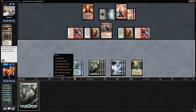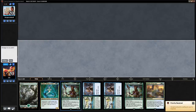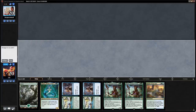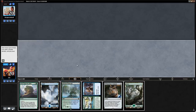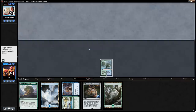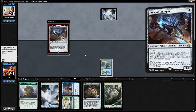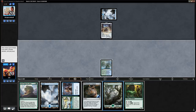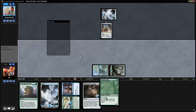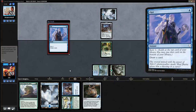On to the next matchup — game one on the play. We mull a single-land hand with too many expensive cards. New hand we'll keep. We play Sanctum and pass, holding Compass. Opponent plays island into Hope of Ghirapur — mono-blue flyers. Elfhame Druid is a nice draw, letting us kick Grow from the Ashes next turn. The mono-blue flyer deck is not a great matchup; we'll need Sandworm Convergence as soon as possible.